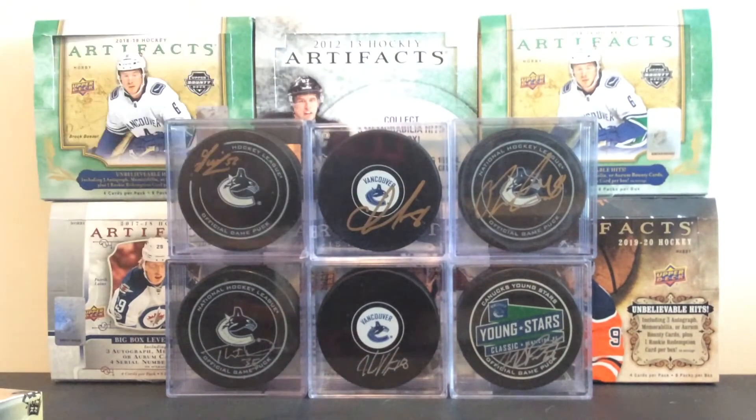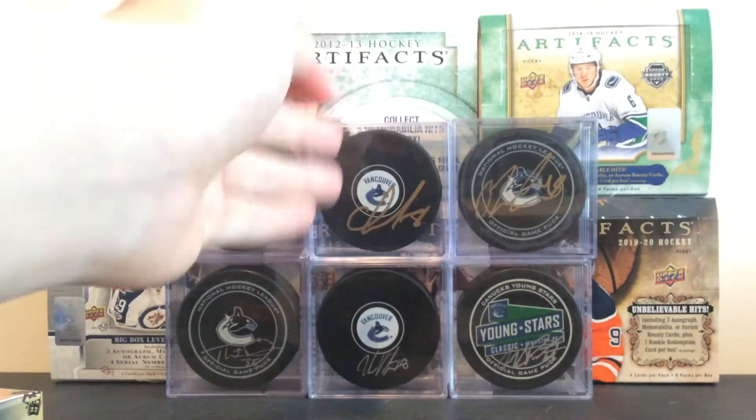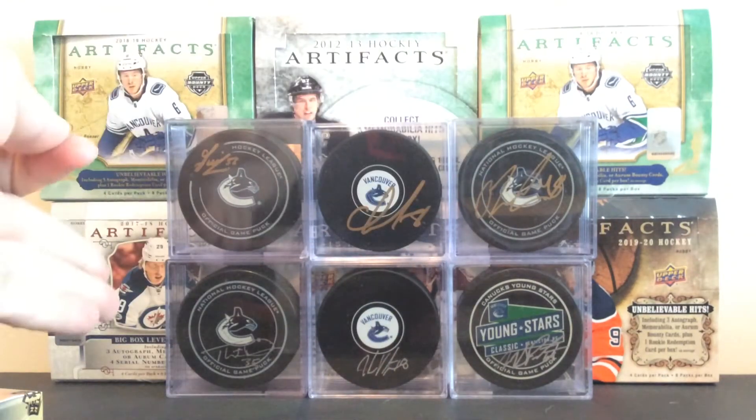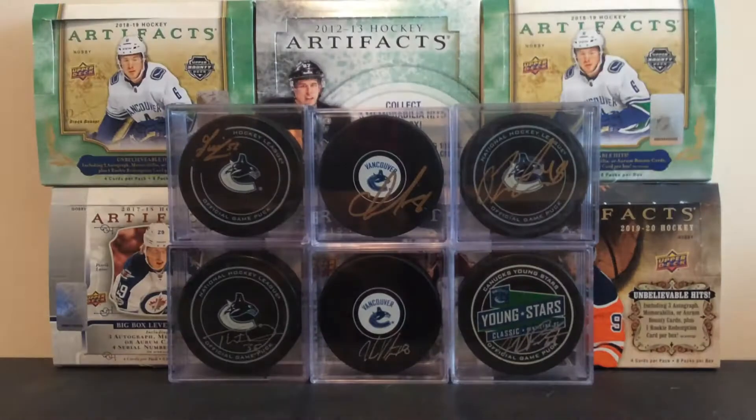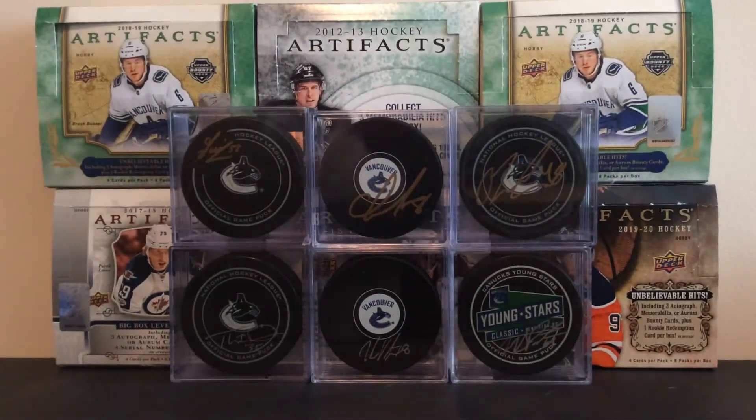I did get a box though for today. It is Upper Deck Series 1, but it's the retail 1819 Series 1. I actually started to open it on the first try of the video, but then I got called out. We got six pucks in the background just for fun — all my Canucks: Jake Virtanen, Chris Tanev, Goldobin, Brisebois, Thatcher Demko, and Michael DiPietro. Sorry, the lighting's a little strange there.